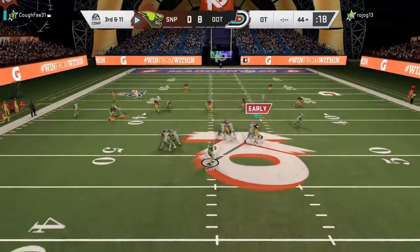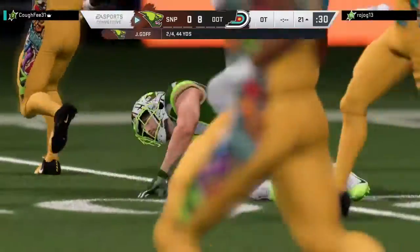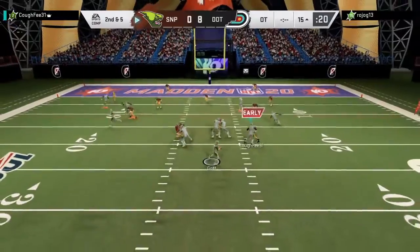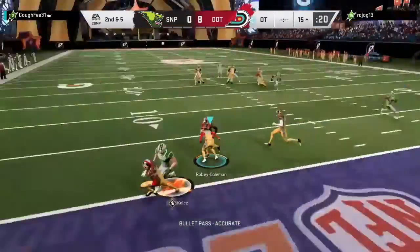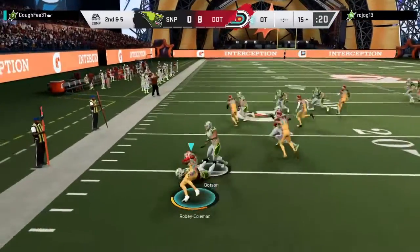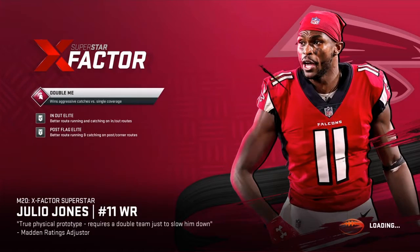Drops back here to throw on third — and this is caught, it's Travis Kelce. Looks to throw on second down — throw it into a crowd. Defense caught the bouquet for the interception. It's the City taking a double stack of wins.